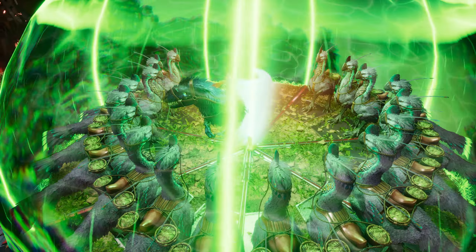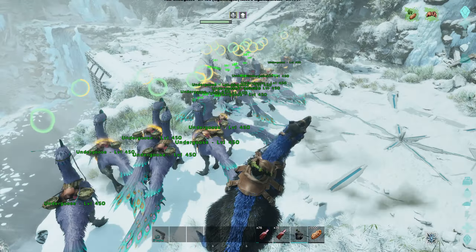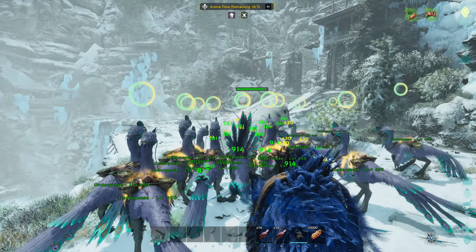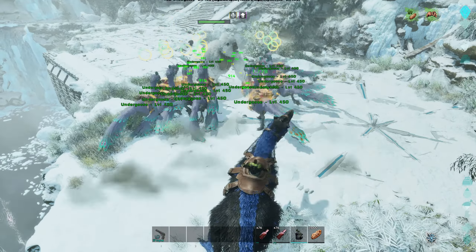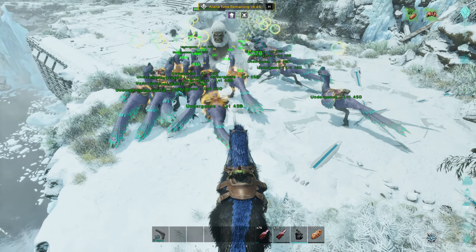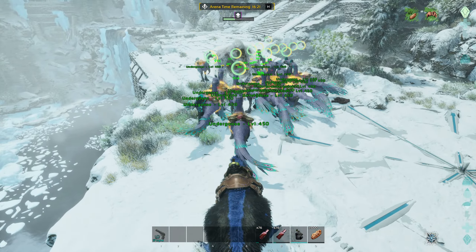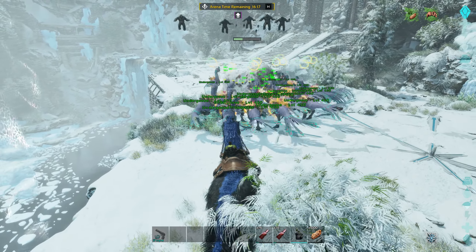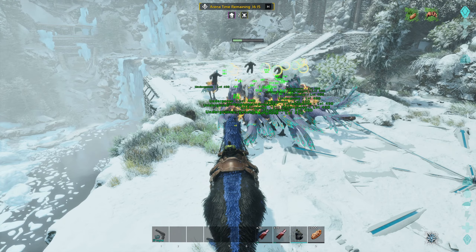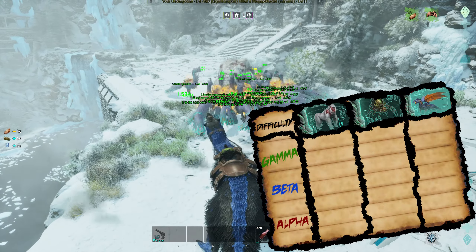The green portal was running and the Undergeese were honking, ready to storm into the Gamma Megapithecus arena. Geese are ferocious assholes, just like the Gigantoraptor. Their high speed makes maneuvering a breeze and we're blessed with a not-so-janky hitbox. Their damage does leave a little to be desired, but this is the Gamma Megapithecus we're talking about. He's not trouble for the Giga Chickens and they peck his eyes out rather quickly, earning their first pass of the night.